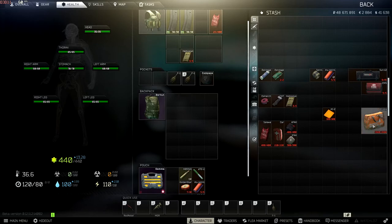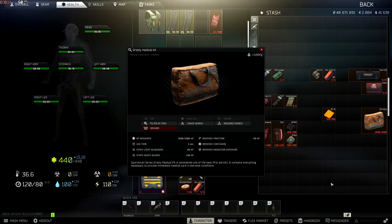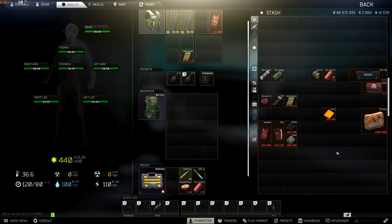The last item I want to talk about is the Grizzly. You don't see these that often, but it's basically an all-in-one — the only thing it can't do is restore blacked-out limbs. It has 1800 durability, it's a 2x2 item, and it can stop light bleeds, stop heavy bleeds, heal HP, and remove a fracture. It's absolutely fantastic. Some people even put it in their container as an all-in-one healing solution. It is one of the best healing items in the game, but it is a 2x2 and costs around 40K on the flea market for a full durability one, so it is quite expensive.